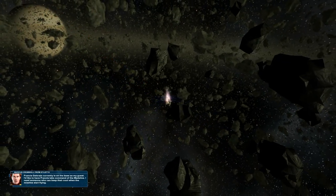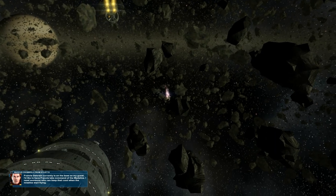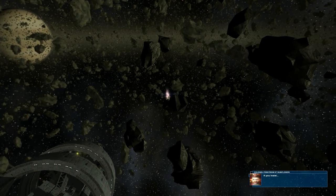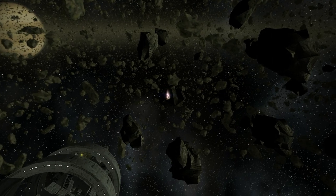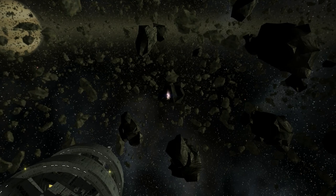Francis DeLorean is currently on the base as my guest. I'd like to have Francis take command of the Madeline — I need someone who can keep their cool when the missiles start flying. If you insist. Getting our friend in control of the Madeline, and the Angel Wing is running away on fusion power.